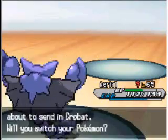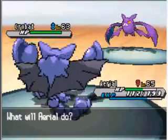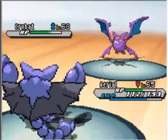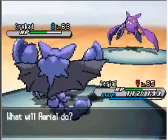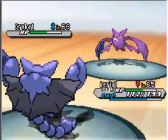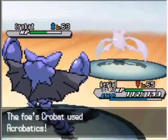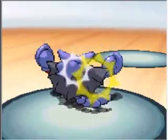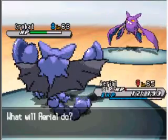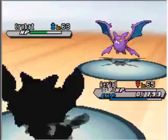Next is Crobat, Poison/Flying type. I'm gonna leave in Ariel because she's got Strength, which is a Rock-type move that Crobat should be weak to. But wow, that didn't do anything. It hits me with Hypnosis — the first one missed but this time Ariel fell asleep. No, no — Ariel used Strength and Acrobatics while asleep. I probably don't have any Awakening items, so I'll just let Ariel get knocked out.